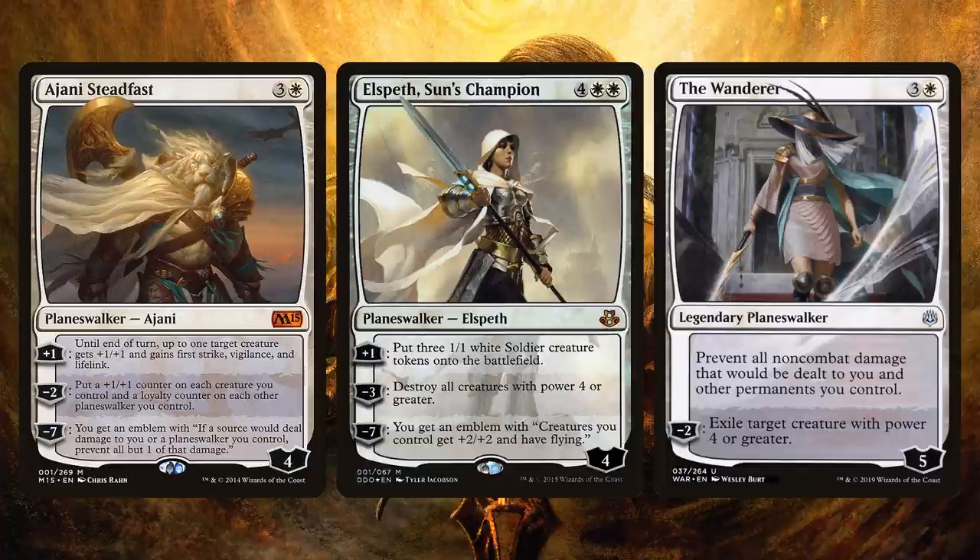The Wanderer seems like it might be a little underwhelming — an uncommon planeswalker — but no, The Wanderer is really solid. There are a lot of spells that deal damage to creatures and planeswalkers, and I think Hour of Devastation is a really strong card. It does five damage to each non-Bolas planeswalker and each creature. I've seen that take out Superfriends decks. So I want to be able to get around those effects by having the protection of The Wanderer, and the exile-based removal on it is really strong too.